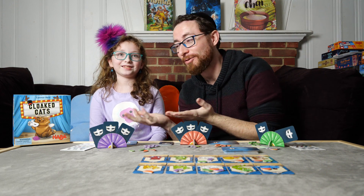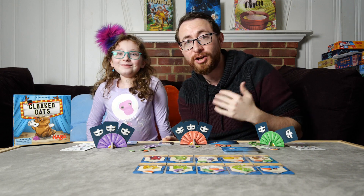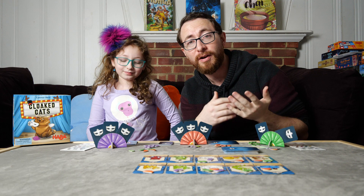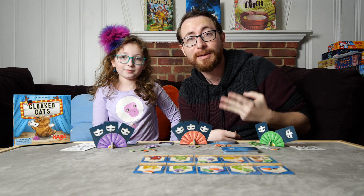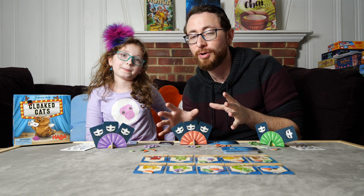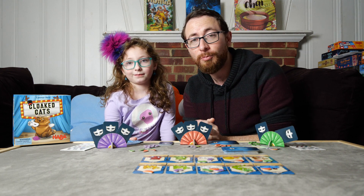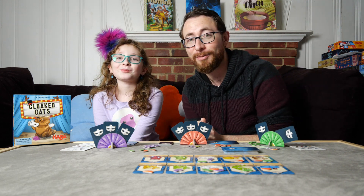That would be our review of Cloaked Cats. It's a light, accessible game from Habba Games. We do recommend it — great to pick up, good for younger kids. The box says 7 to 99 in terms of age, but we've played it with our five-year-old. Even with our five-year-old, while the first two games were a bit of a mess, by the third game he had picked it up and was playing it just fine. Expect a few learning games where things are done incorrectly, but from there you can pick up and play it correctly. That would be Cloaked Cats by Habba Games — one that we both recommend, that Ricky really, really loves.